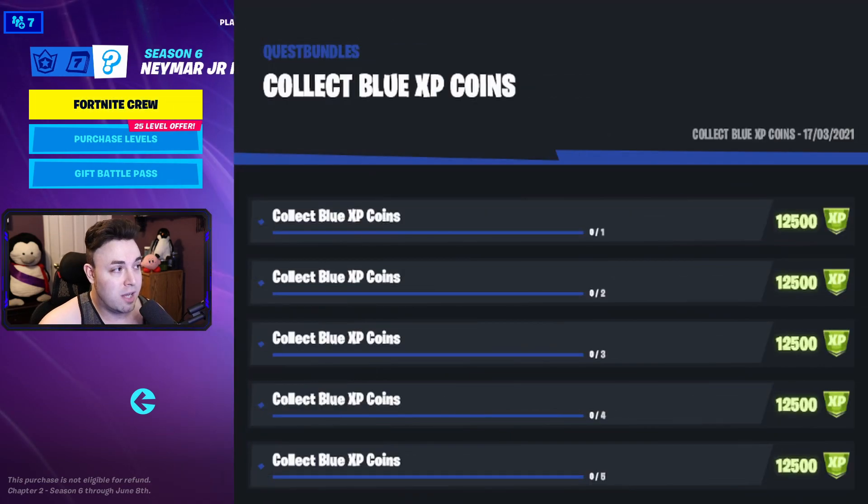Next up, we have collect blue XP coins. I don't think they're currently in the game at all, but we have 1, 2, 3, 4, and then 5. Note: these are all the quests that are in the game — some might not be working initially, but just like last season, they might be working later on in the season.